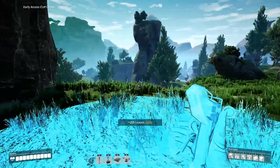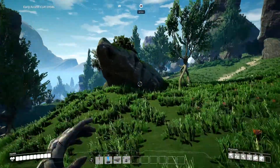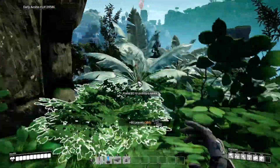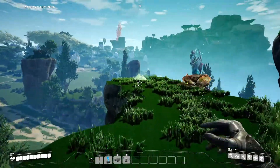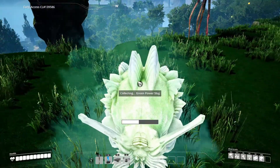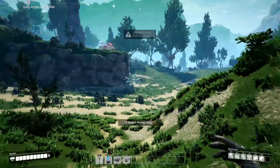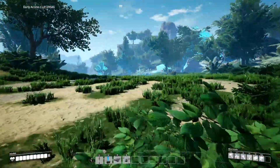First things first, let's see if we can find a pure iron node, preferably. Ooh, this is not a good sign — 400 meters. Looks like we're heading this way, folks. So I did find a green slug. I don't think it was the one I was hearing, but I'll take one regardless. Let's just get past these poison boys, they gonna fuck me up. Grab it and dip. Oh shit. Not even close. No damage. Anyway, where was I heading? This way, right?